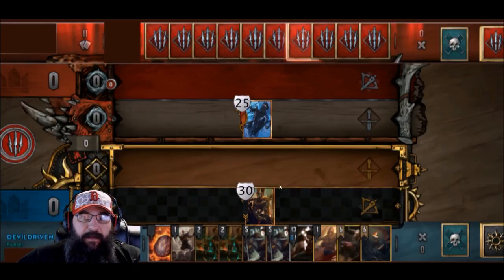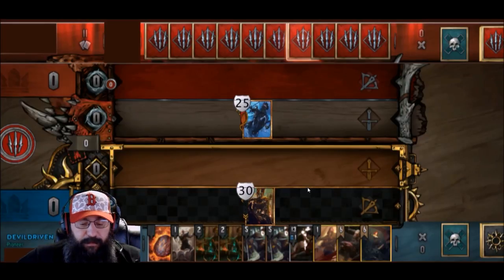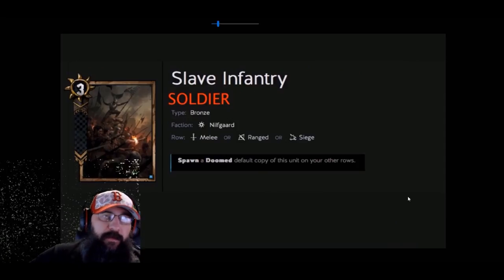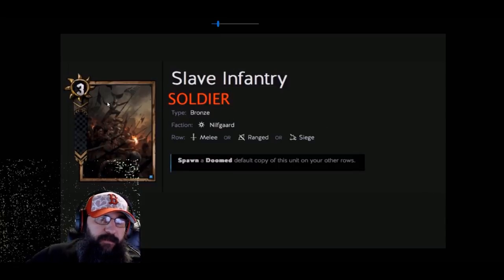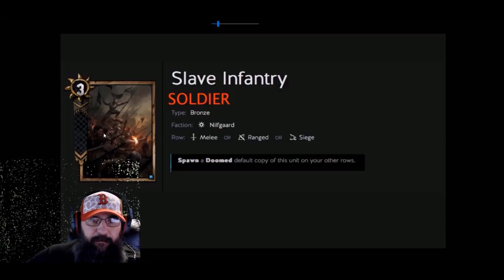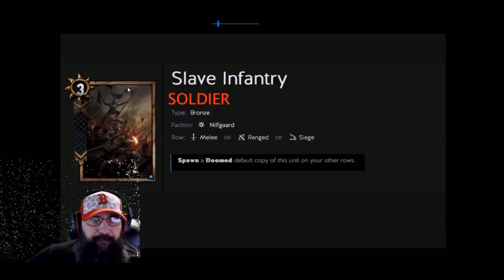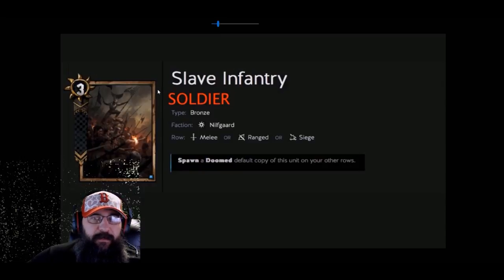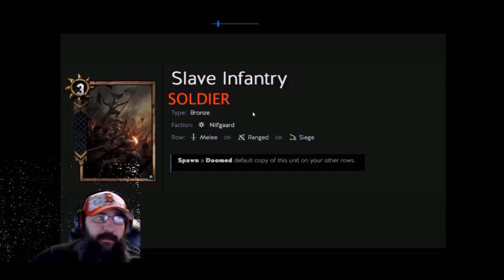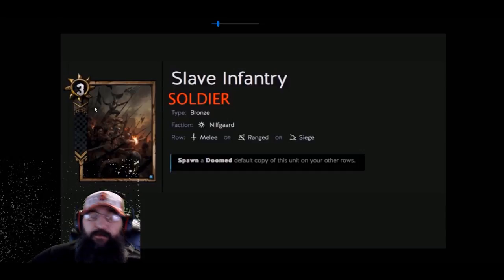I'll go over the card tags the way I have them set up. I also made a lot of changes to the weather to coincide with the new damage and boost system. The first one — I labeled soldier in red. Not all copies would do damage, but basically you would play this, two soldiers would spawn, and each one at the end of your turn would do two damage.